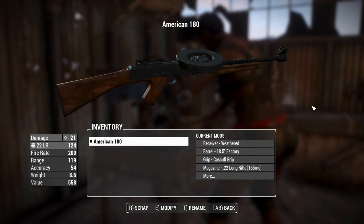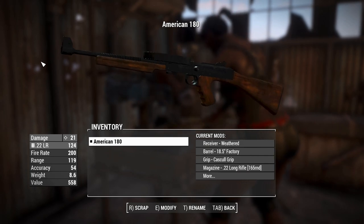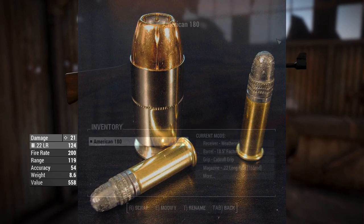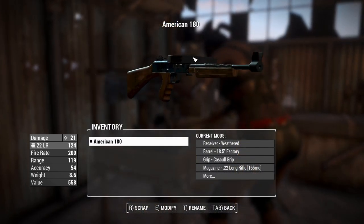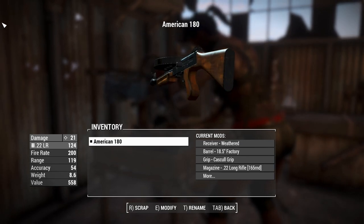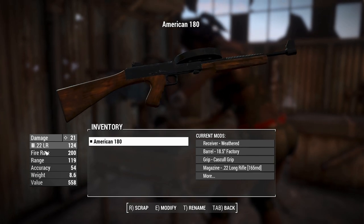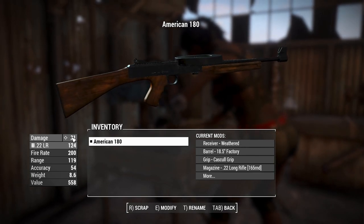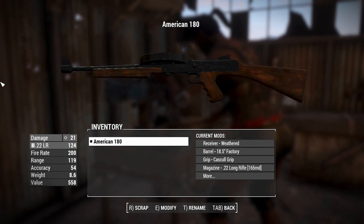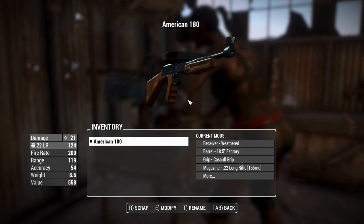But it is a little bit different. Obviously, this thing's going to be firing the .22 long rifle rounds, which are small and teeny tiny compared to what you get out of a Thompson, which is the .45 automatic Colt rounds. We're not going to get a lot of damage out of this — we're going to be killing our foes via mosquito bites. We're getting 21 damage right now, and that is going to be slashed in half thanks to very hard difficulty.